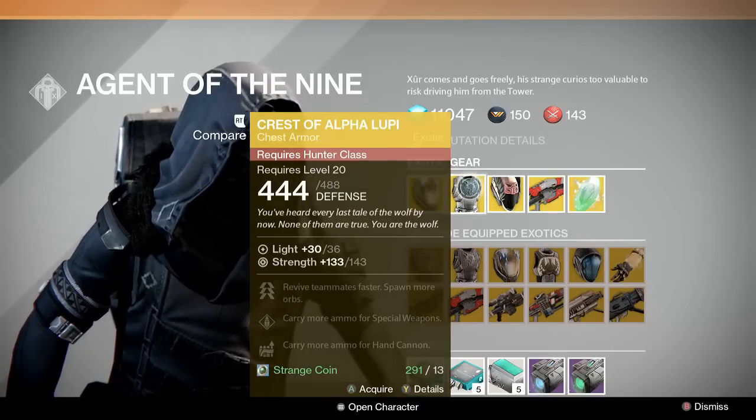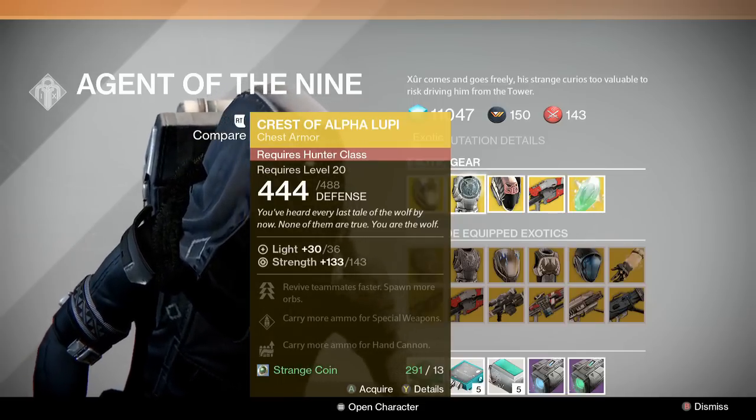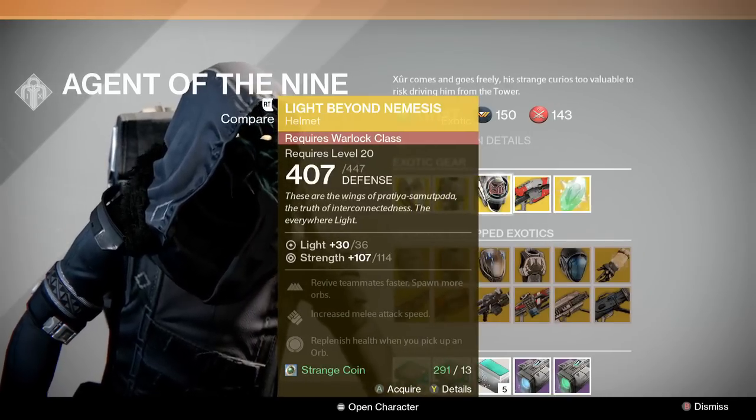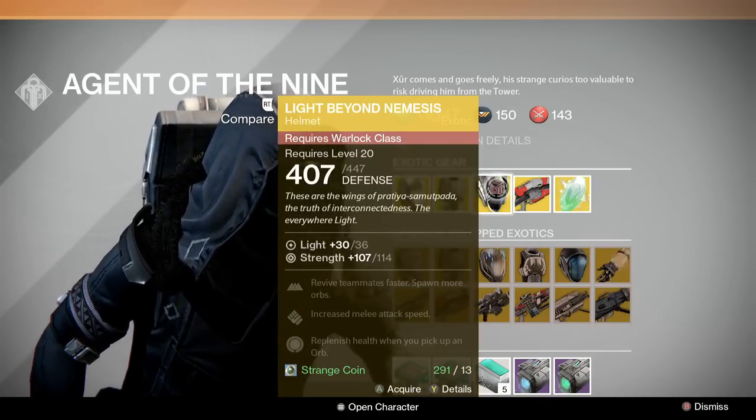Next we have some Hunter gear. This one lets you revive teammates faster, carry more special ammo, and carry more hand cannon ammo.